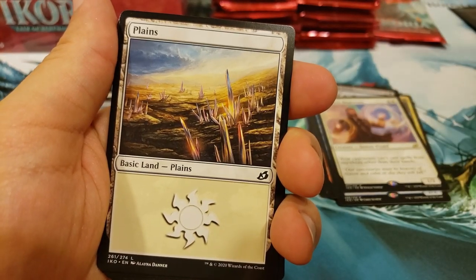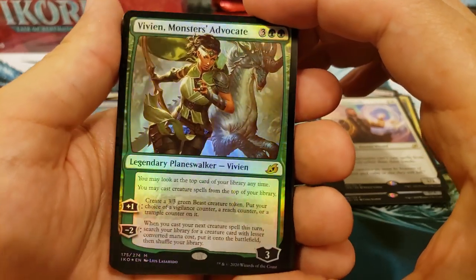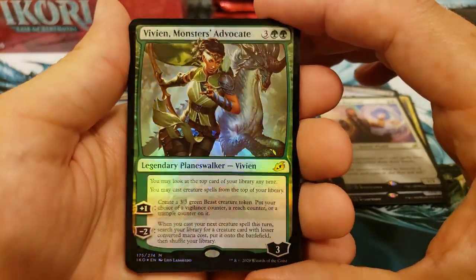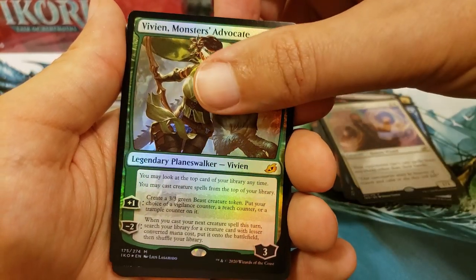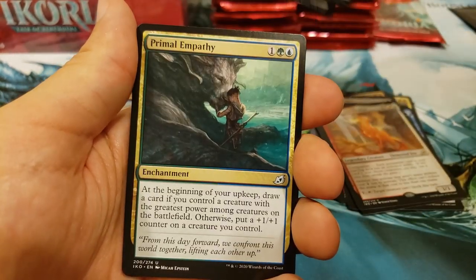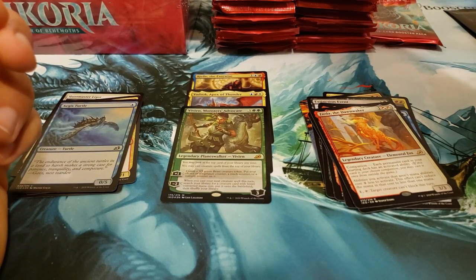We're back, on track. That is a foil mythic Vivian, Monsters' Advocate — oh, that is sweet, that is beautiful! And a Zerda. Absolutely outstanding. You should be hearing a nice little spicy meatball as that goes through.